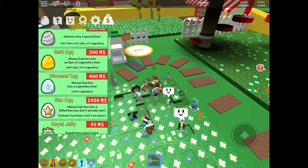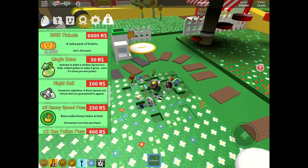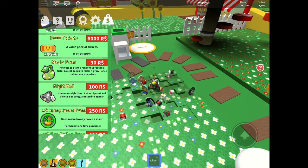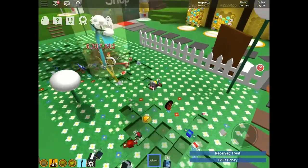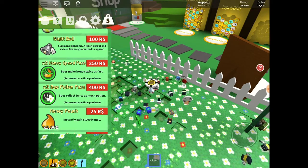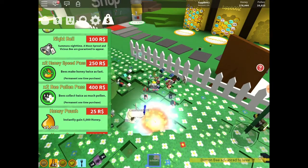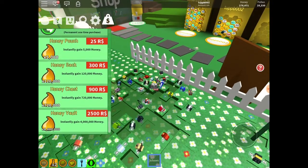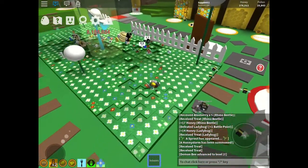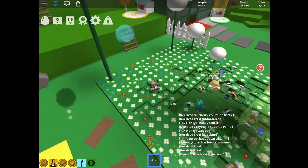You can get royal jellies which turn bees into different bees. Then there are tickets which get you stuff, and night bells which I'm the only one that has out of us two, mainly because I bought a big pack. There are magic bean sprouts which make sprouts — we're doing a legendary sprout right now, it's a humongous one. Then you've got all the default ones like every game has, like two-times honey speed pass, two-times pollen speed pass, and honey pouches, honey sacks and chests. Honey is the currency on this game — just like in some countries it's pounds or dollars.